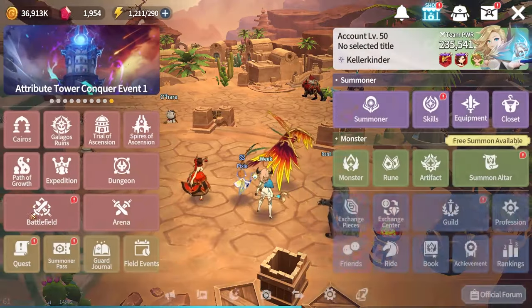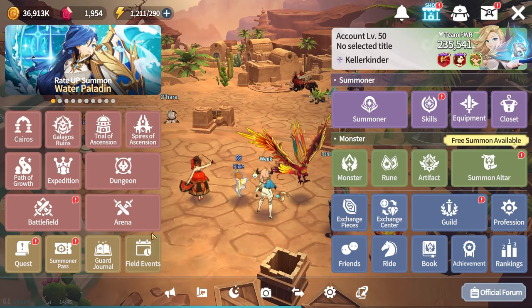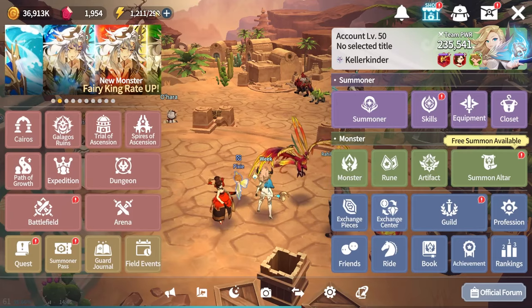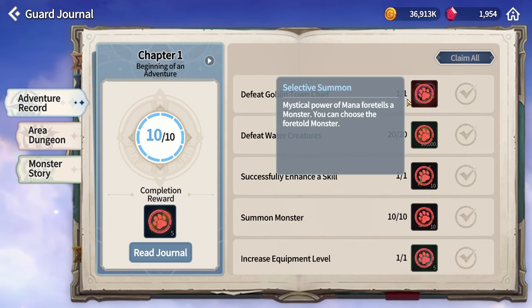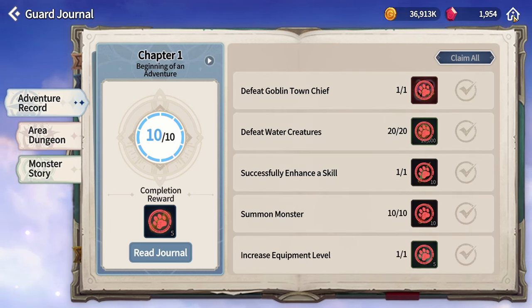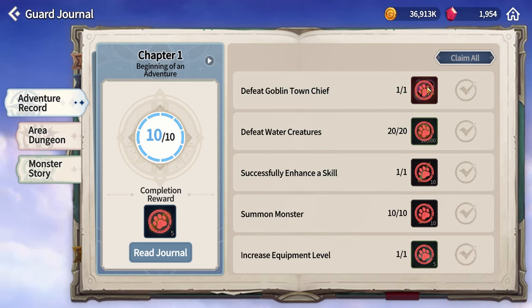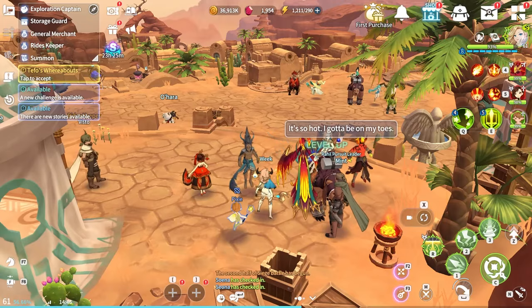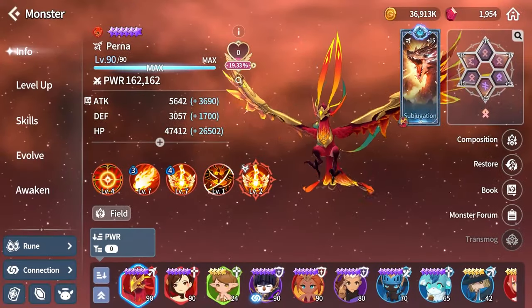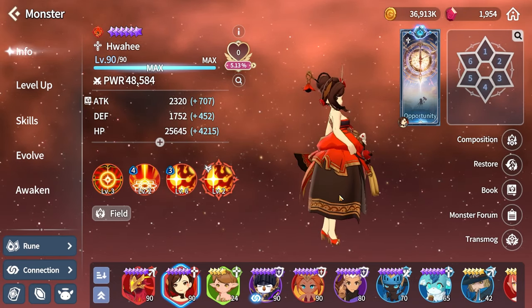You'll also unlock a selective summon scroll around Act 1 Stage 13, rewarded for completing the Goblin Town Chief quest around stage 9 or 10. This lets you pick a single 10-monster pull. I personally recommend choosing the Fire Sky Dancer — you may not need her immediately, but she's amazing further down the line.